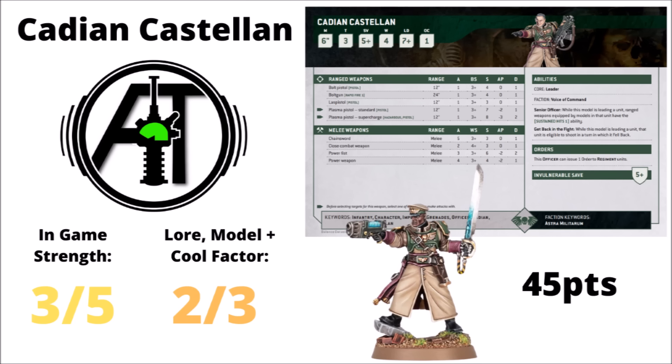Moving on, we have the Cadian Castellan — the generic officer for Cadian Shock Troops. He gives an order to a regiment unit, sustained hits for the unit he's leading, and the ability to fall back and shoot. For gameplay I'm giving him a 3 out of 5. He's rarely chosen just due to how powerful the command squad is. Fall back and shoot is quite nice for guard infantry builds as things can get locked in combat. He feels like a bit of a luxury pick. I've given him a 2 on lore and theme — a pretty standard issue guard officer, nothing wrong with him.